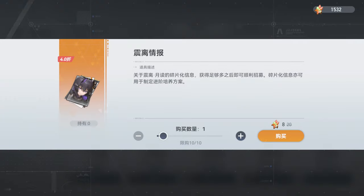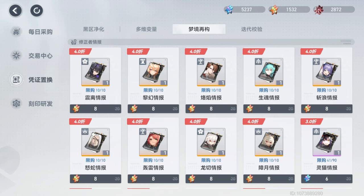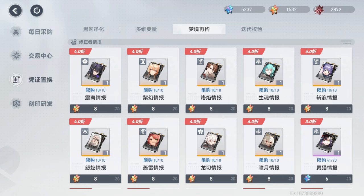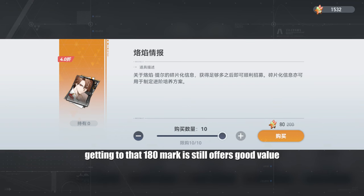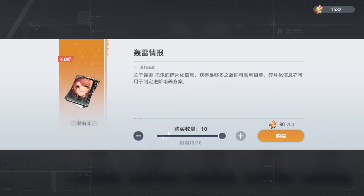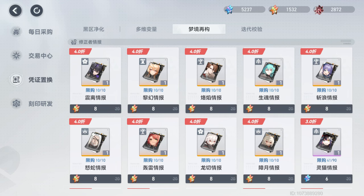To wrap things up, this event is definitely worth investing in. Even if you didn't come with the 320 pulls needed to clean shop, you technically don't even have to pull any 5 stars — you can just build 180 pulls worth of pity. Remember, you can still make progress toward your free Thoth and the functor without directly pulling for them. Hopefully this was useful information for you guys, but until we meet again friends.